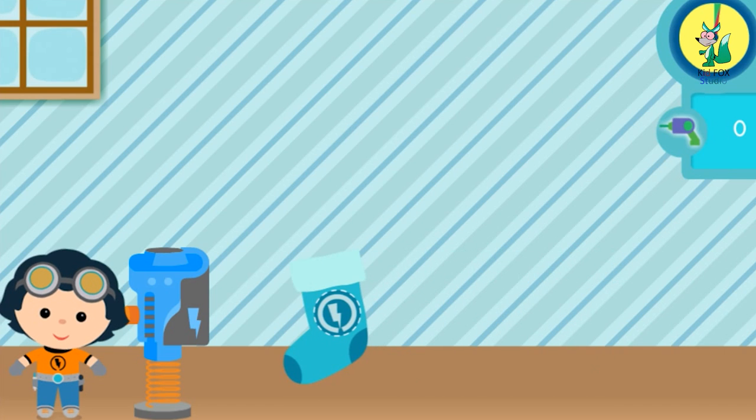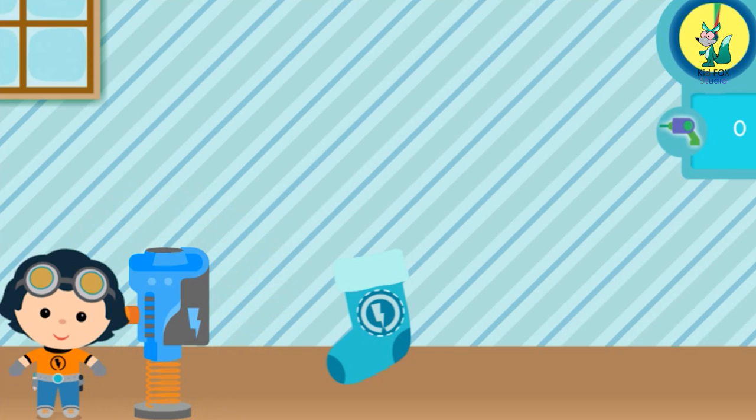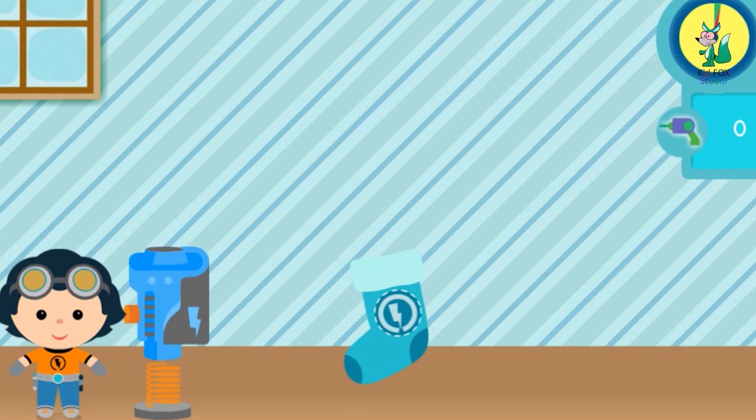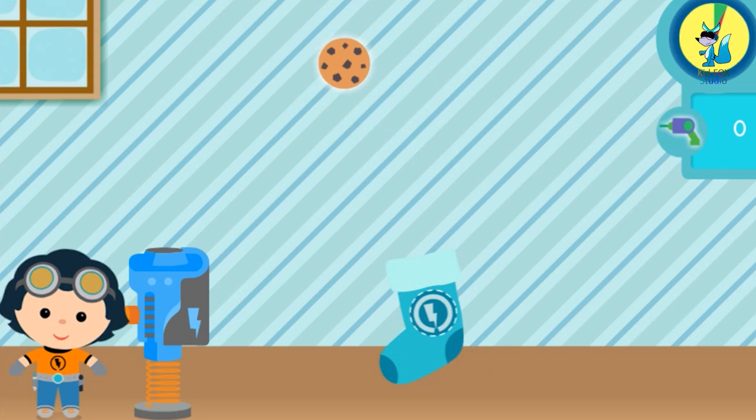Rusty has made a machine to help Santa send presents right to stockings — the Stocking Stuff-O-Matic! We need to collect great gifts to stuff in each friend's stocking. When you see a gift for that friend's stocking, move the stocking underneath it to collect it. Let's collect tools for Rusty!